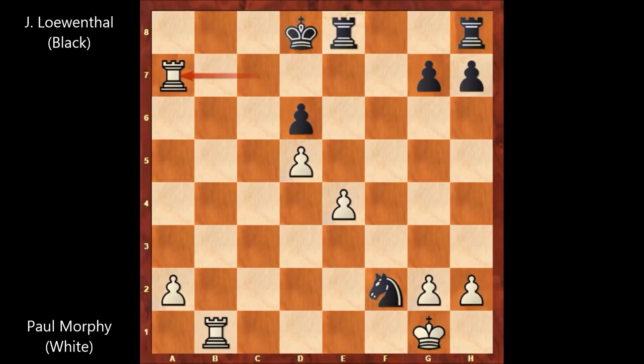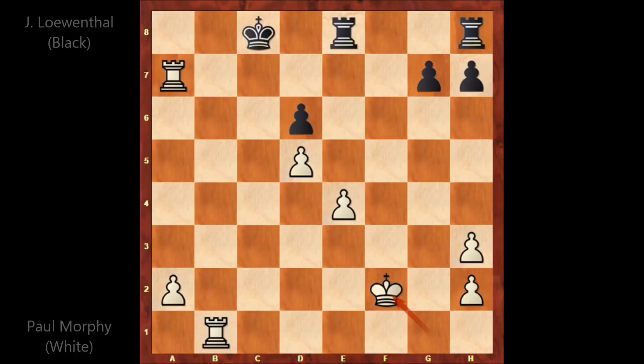Löwenthal played knight to h3, at least damaging the pawn structure. g takes on h3. King to c8. King to f2. And Löwenthal resigned. This rook endgame is losing for black — it's walking in the park for white. There is also an invasion on the 7th rank, as you can see.